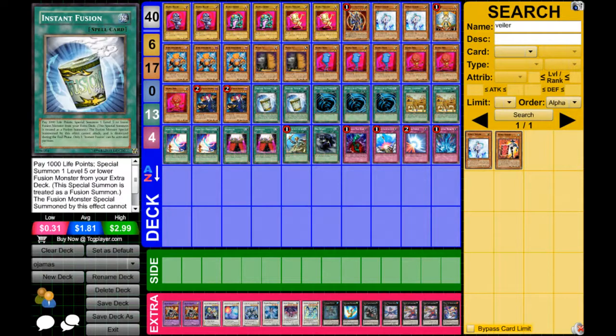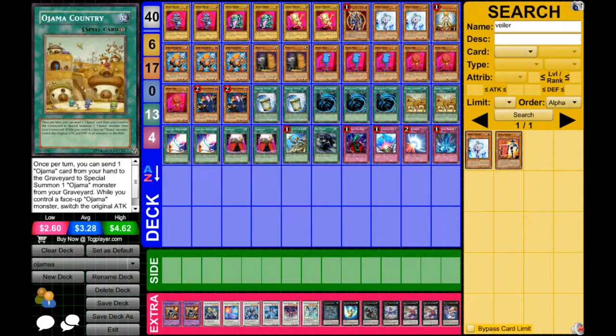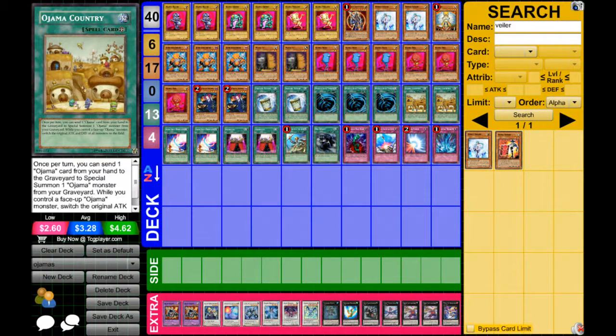Then we have three MST for back row removal. Then we have two Ojama Country — this card is amazing. When it's face up on the field and you control a face-up Ojama, it switches the attack and defense of all monsters. Nowadays monsters really have low defense and high attack, so that's really good for turning out some monsters.